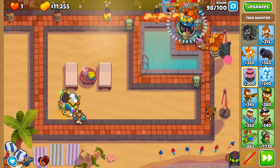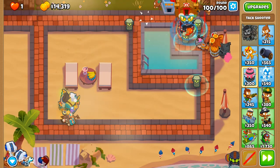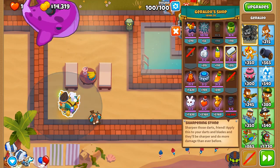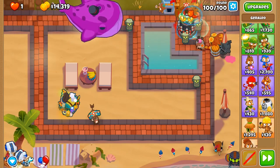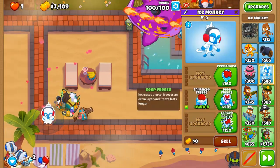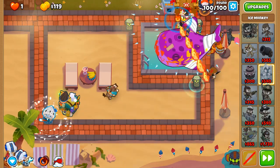We're there now. What is that? That is doom for the balloons! There was a bit of a worry there - I was thinking what else could I do. All this time, the TAC zone would never be able to pop lead balloons or frozen balloons naturally, so we should have applied the sharpening stone much earlier on. But here we are. With the remainder of our money, let's put down a snowstorm with cold snap.